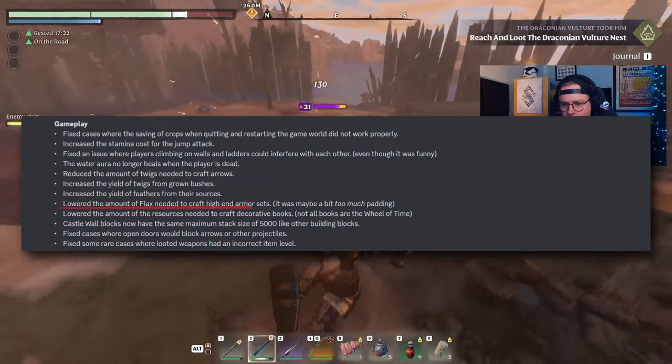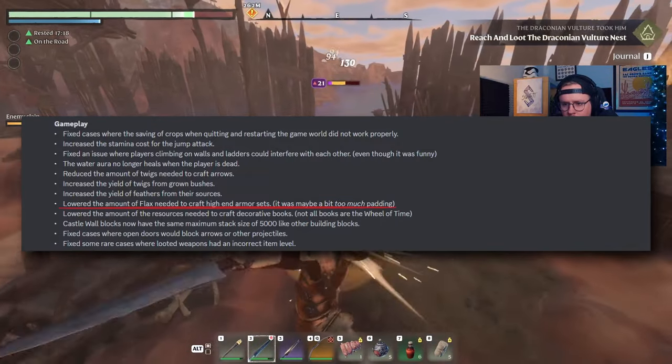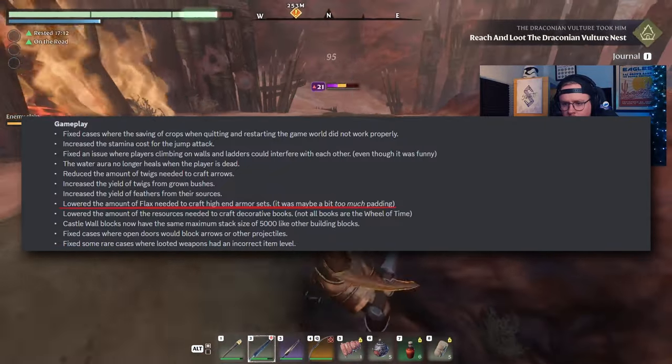This next one will bring a huge smile to anybody who's spent any amount of time trying to craft a late game armor set. They have decreased the amount of flax needed to craft high tier armor sets, which I assume just means that fabric and padding will be cheaper in the flax department. Praise the gods above, because as much as I loved playing blue flower growing simulator, flax farming was ridiculous.